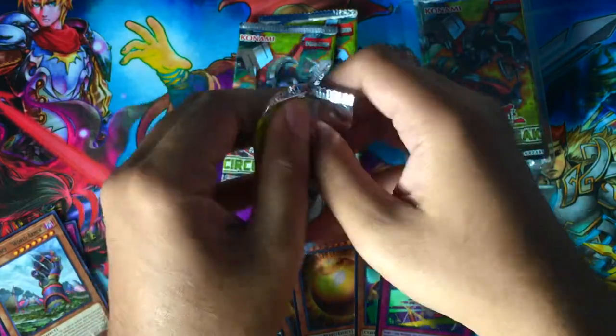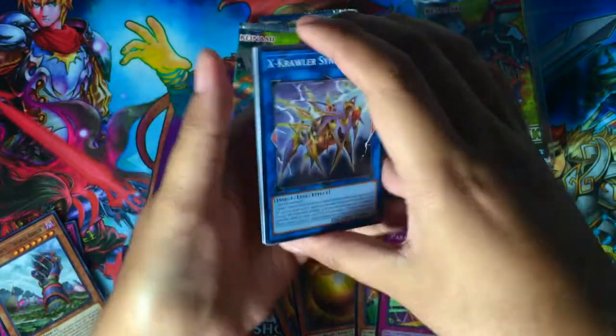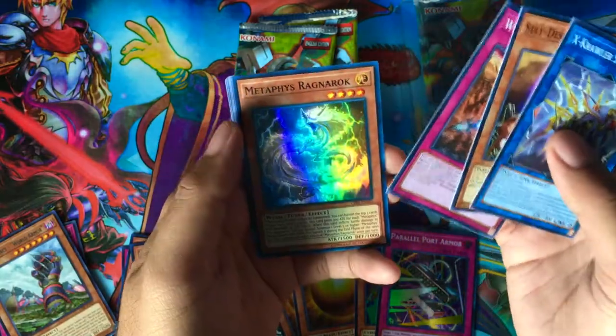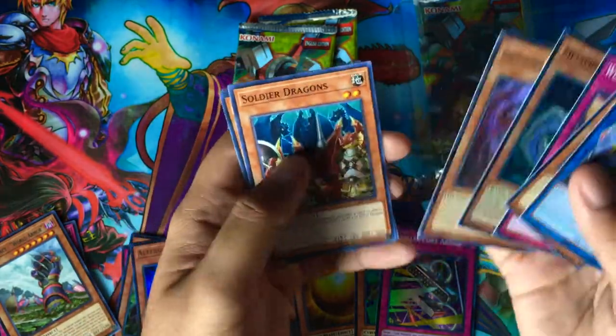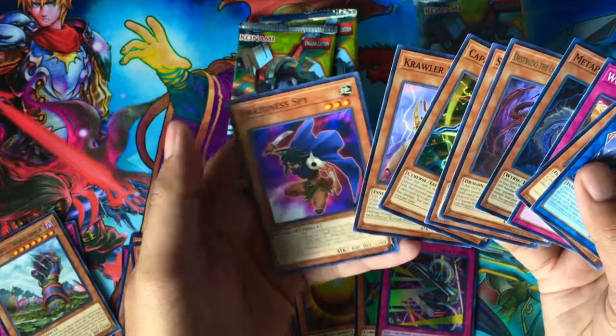Pack number four — come on. X-Color Synthesis, Self-Destruct Ant, World Legacy Pawns, Metaphys Ragnarok — nice, at least we got a Metaphys card! Distrudo — awesome, if they were rare. Soldier Dragons, Capacitor Stalker, Dendrite, and Amazonas Spy.